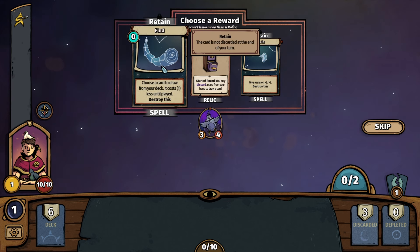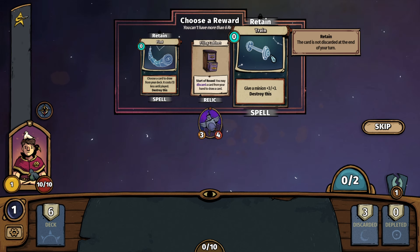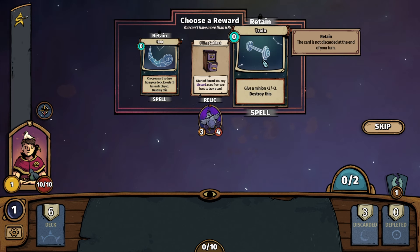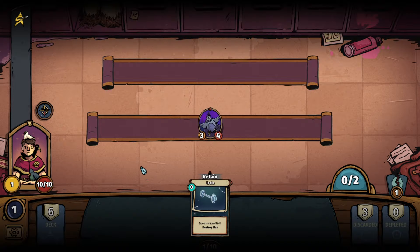We have another shot at a Relic. We have a Retain card — choose a card to draw from your hand, it costs one less until played. A Filing Cabinet — you may discard a card from your hand to draw a card. Or give a minion plus three, plus three and destroy this — it's a one-time use. Anytime you see 'destroy this,' it's a one-time use. Let's go ahead and retain this — it'll be a great way to get our Pigeon buffed up.